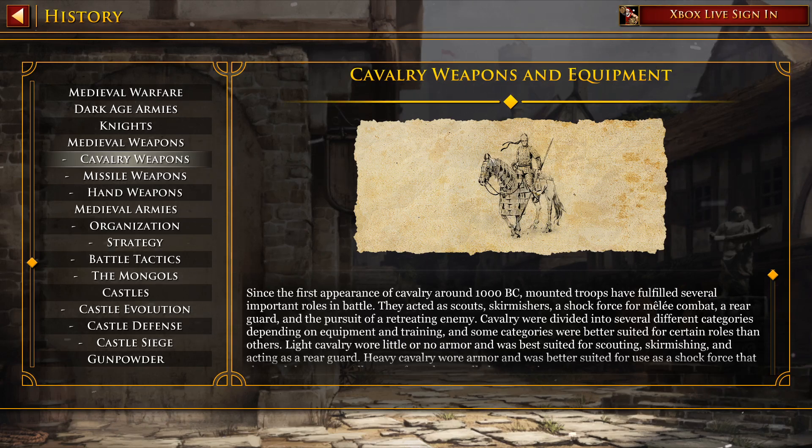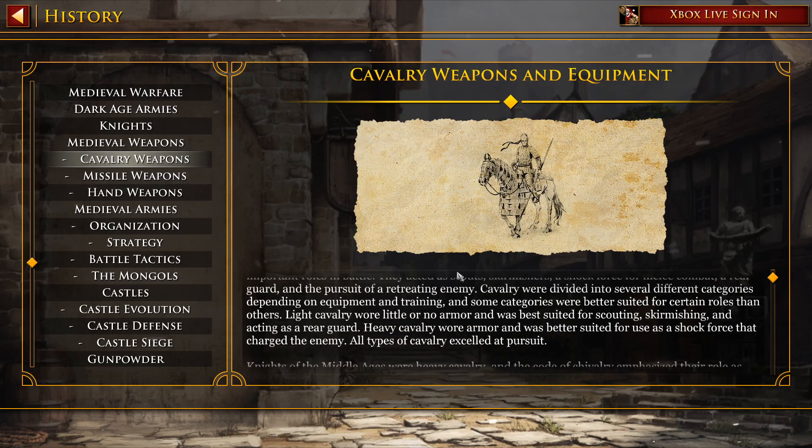Since the first appearance of cavalry around 1000 BC, mounted troops have fulfilled many important roles in battle. They acted as scouts, skirmishers, a shock force for melee combat, a rearguard, and the pursuit of a retreating enemy. Cavalry were divided into several different categories depending on equipment and training, and some categories were better suited for certain roles than others.